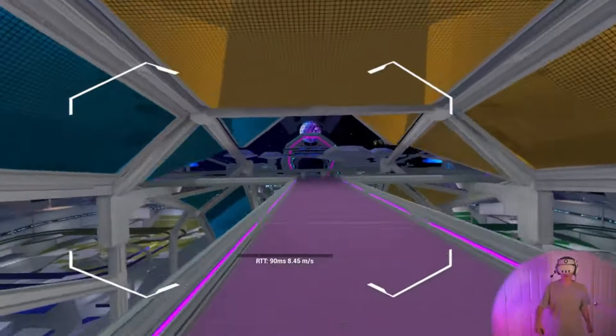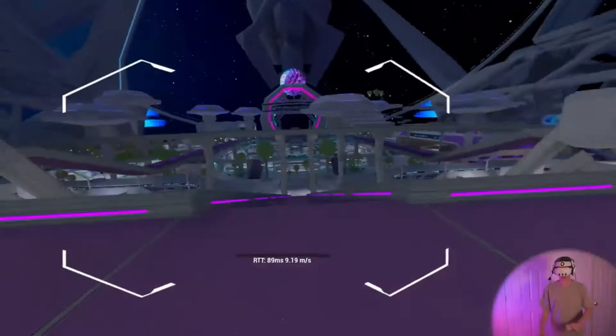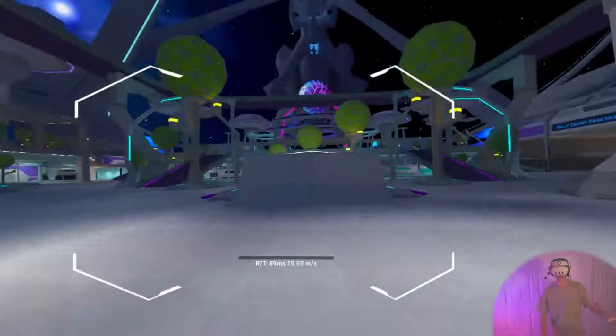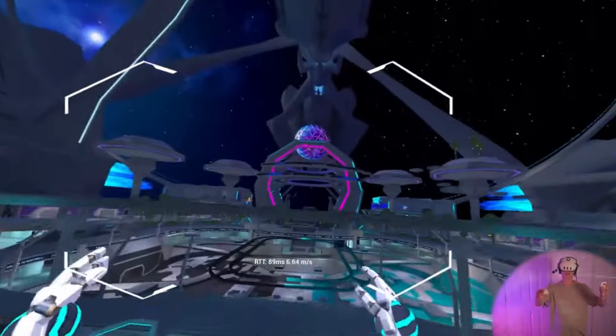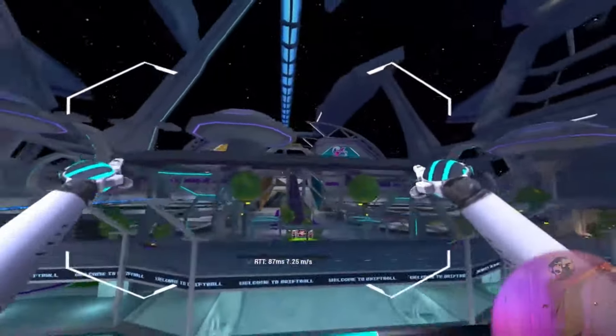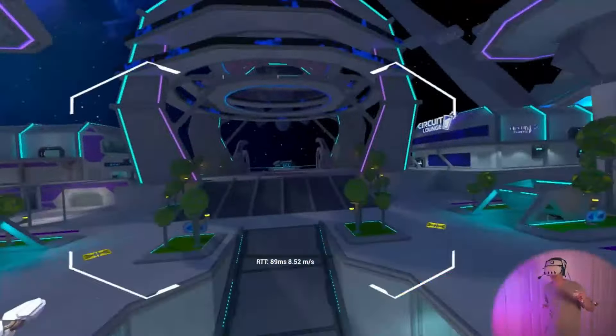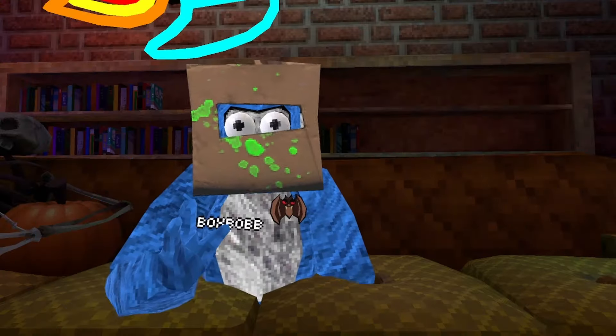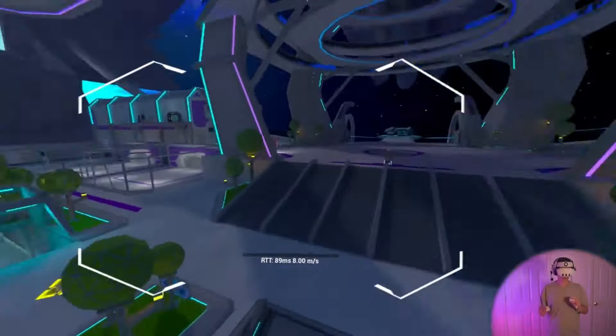The reason I started the video over here is because I really like to build momentum down this ramp and up the other side. As you can see, there are Driftball arenas — I think there are seven total. Here we see glowing pad things. I don't know what they could be for, but they're definitely there. Later on in the video, we do actually find out what they're for.